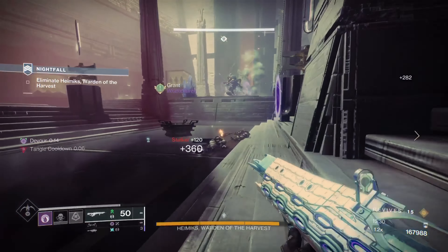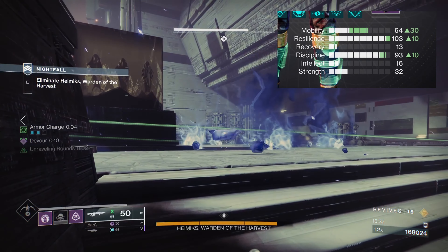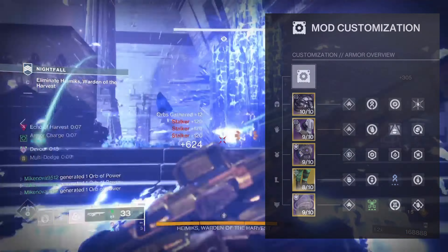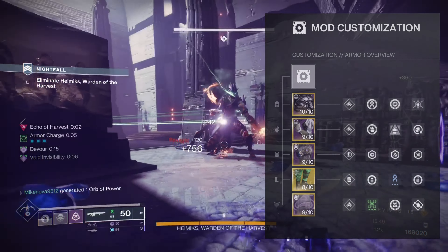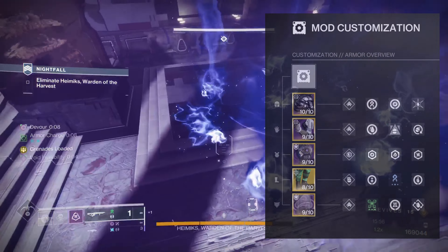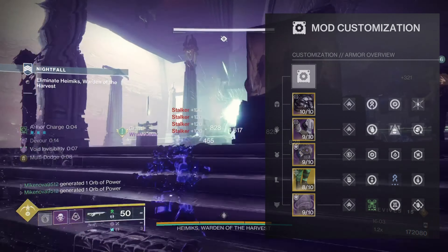For our stats, we want to prioritize Resilience, Discipline, and Mobility in that order. Recovery is a dump stat as we regain our health from Devour. For Helmet mods, you absolutely want Strand Siphon, and I opted for a copy of Ashes to Assets and a Void Siphon. For Arms, we want Firepower for more orbs, Bolstering Detonation, and Fastball. Chest mods are up to you, though in high-end content you should definitely equip the Resist mods matching the incoming burn. On your boots, I recommend one copy of Recuperation, one copy of Innervation, and a Strand Weapon Surge.